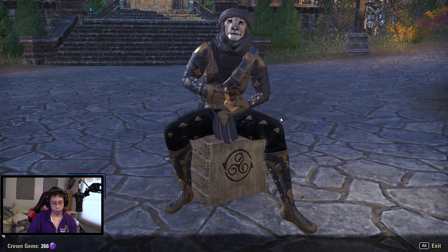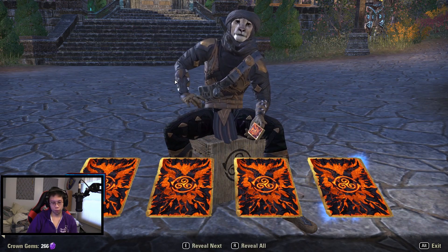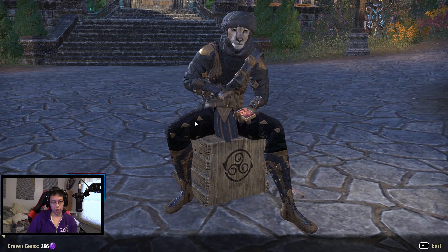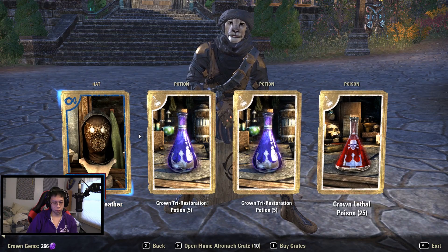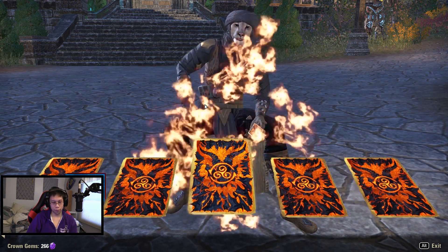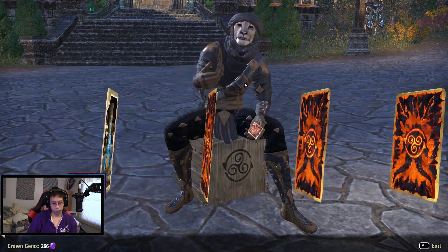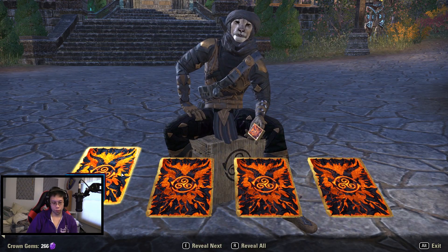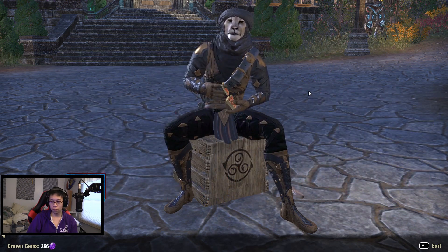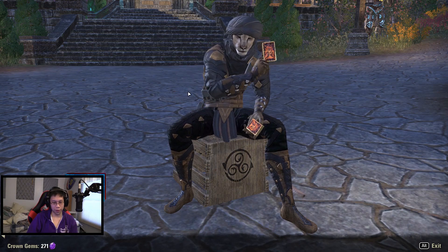An exquisite selection — these precious gems can be traded for valuable rewards. Your rewards are ready. A lot of these are poisons. I could have sworn I got one of those too. Every time the fire comes up on that one I get excited for a second. Dover fly. The fiery orb — that's actually kind of cool!